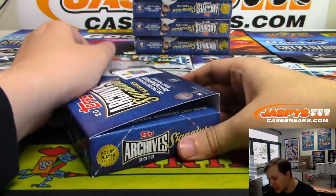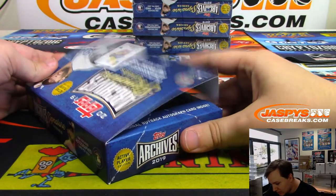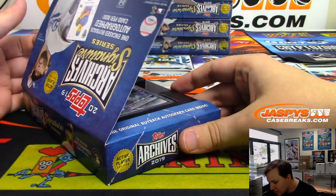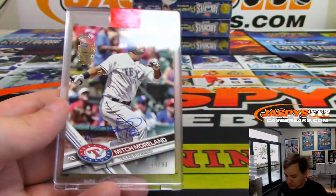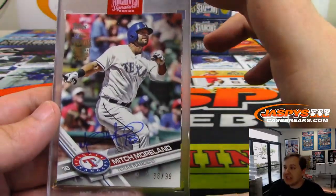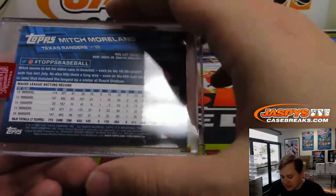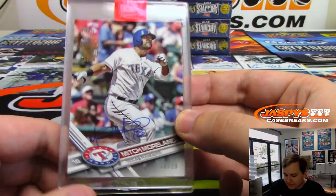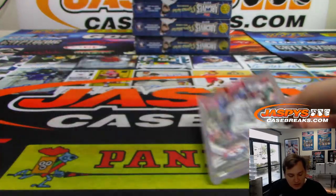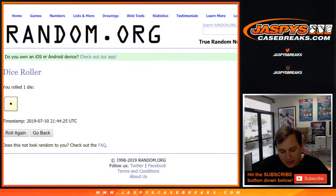And the final box. So I already have the one of one checked off, let's see if we can get another All-Star here. It's numbered 99 — it is Mitch Moreland for the Rangers, 38 out of 99. Mitch Moreland, who I always think is a Royal for some reason — I must have him confused with Moustakas or something. 38 of 99. So there you go — nice little 10 box break there. We'll put all the hits into the randomizer and see who gets what.